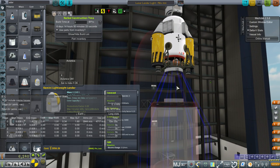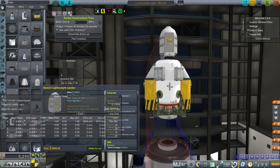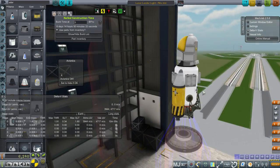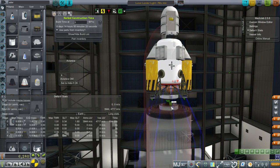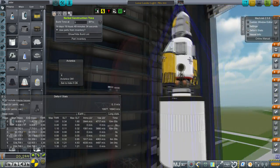The docking port really cuts into our delta-V — 180 meters per second right there. The Lander Legs are really heavy too, though this is lighter than other Lander Leg possibilities. Everything really cuts into our delta-V budget when you have a pod so small.